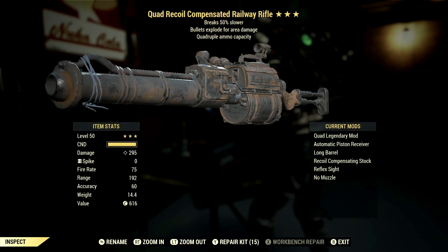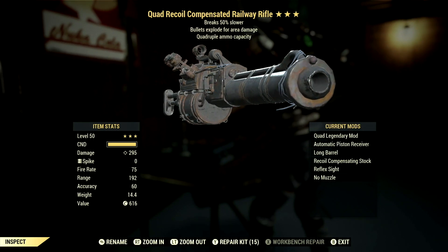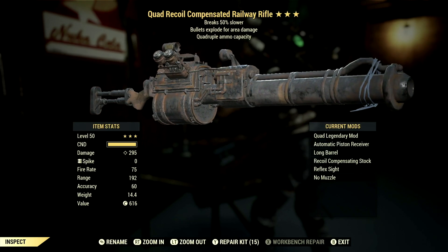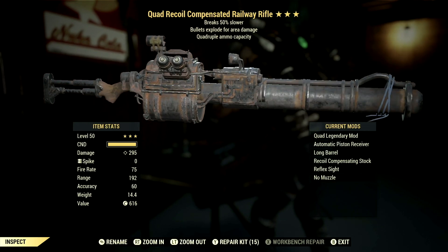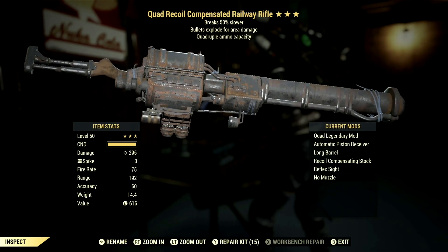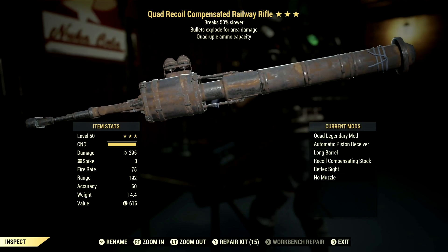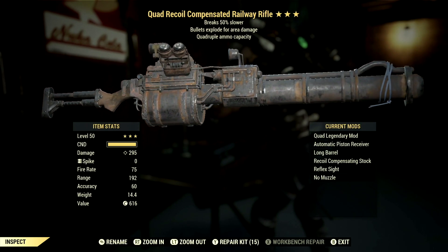Starting off, this is my 3-star legendary Railway Rifle that we're using for the demonstrations. The main legendary effect is the quad effect, which is quadruple ammo capacity. It also has the bullets explode for area damage, and brakes 50% slower, which is fantastic with this gun. The mods we went with are the Automatic Piston Receiver, Long Barrel, Recoil Compensating Stock, Reflex Sight, and No Muzzle.